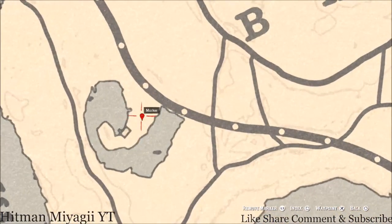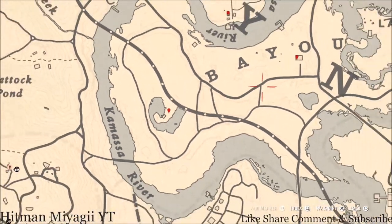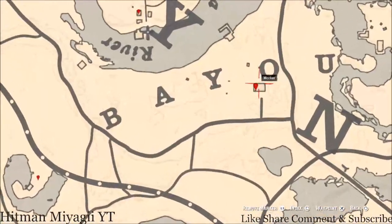Going down a little bit to our next marker: there's a bird egg right about in this area. Look in the tree and you will find a heron egg — H-E-R-O-N. It's in the tree; shoot it down with a varmint rifle or a bow using a small game arrow.